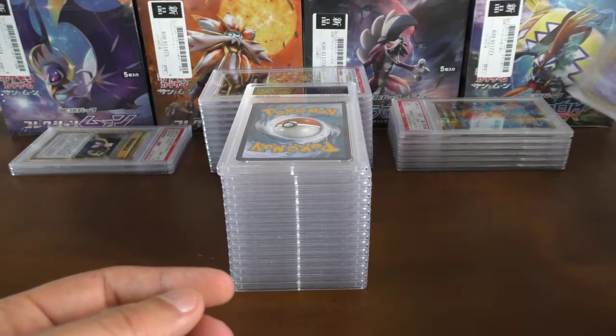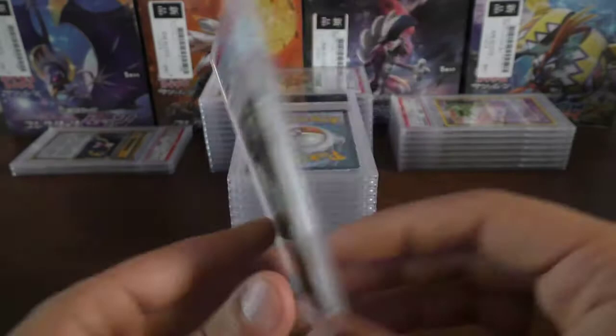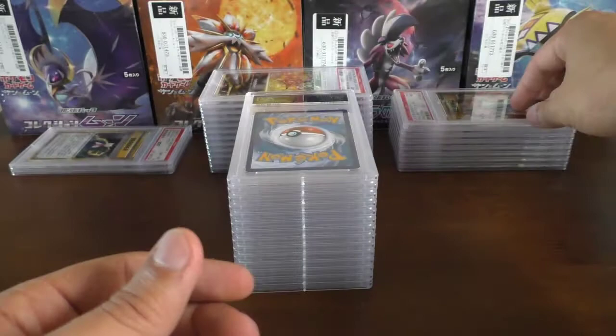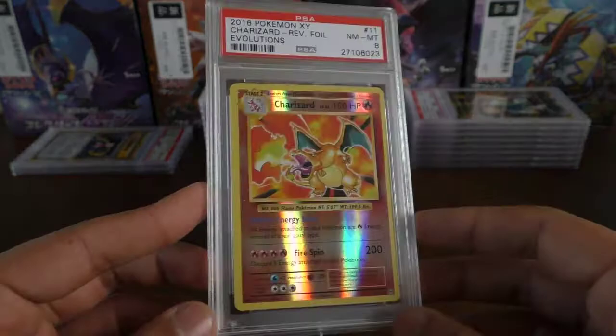Moving on, we have Brock's Grit — another mint 9 there. This will probably go up for sale on my eBay sometime soon. I've switched to collecting Japanese full art trainer cards, hence why the English ones will be going.